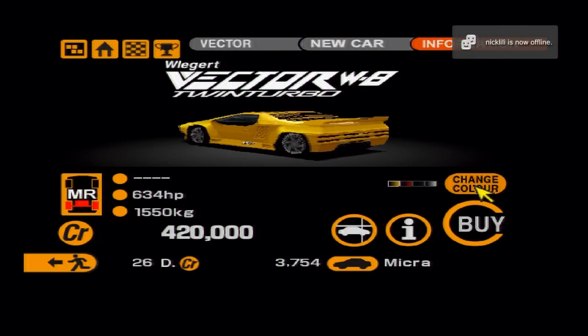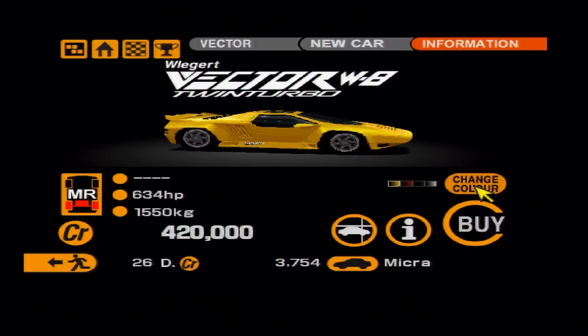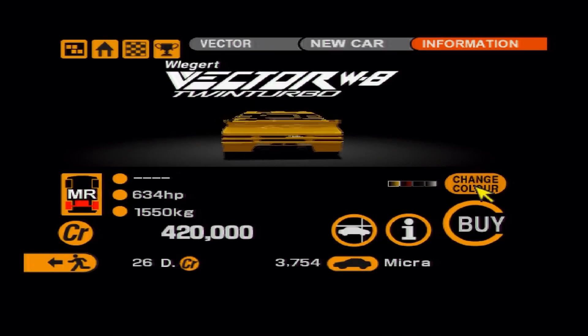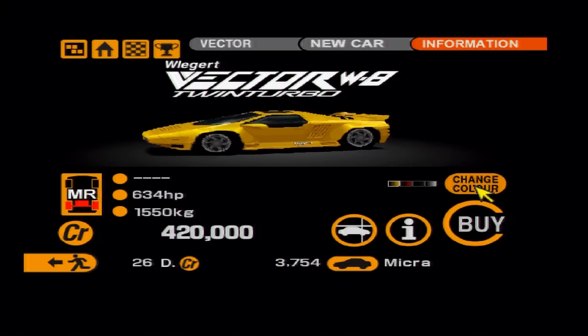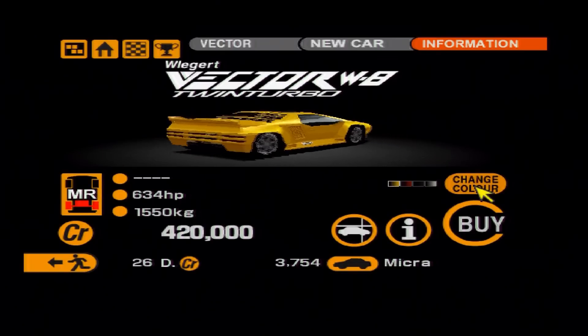Next up is another obscure supercar from Gran Turismo's past: the Vector W8, the most famous car from the Vector brand — essentially the American equivalent of Lamborghini. Just look at this thing; of course it should come back to Gran Turismo.